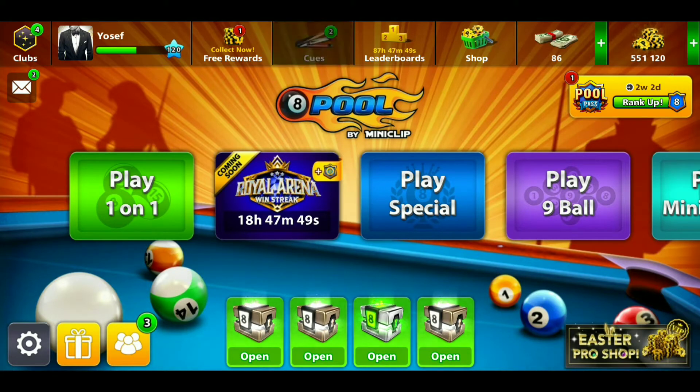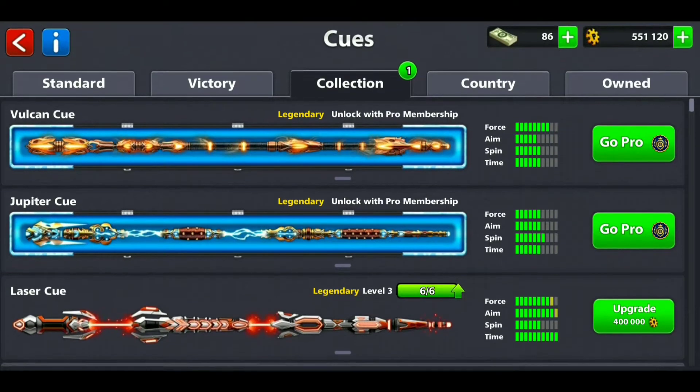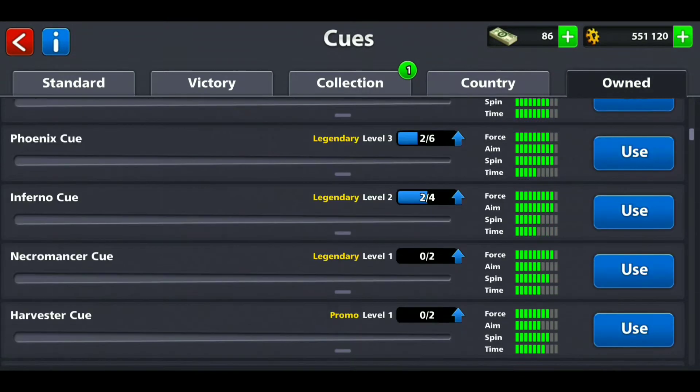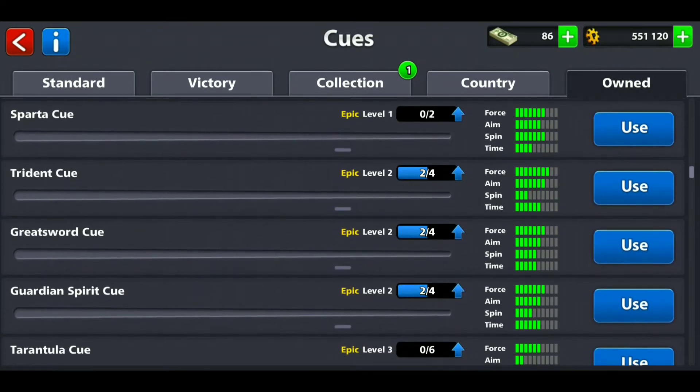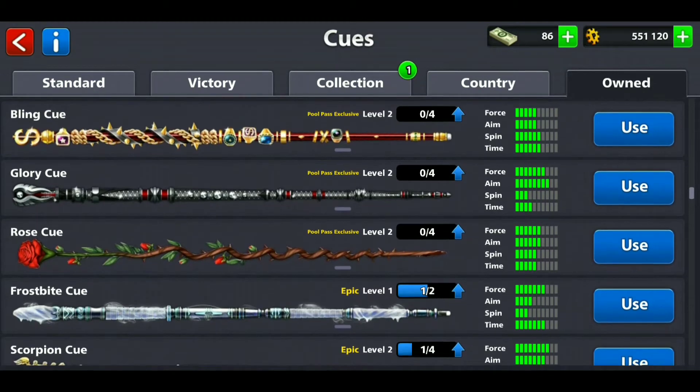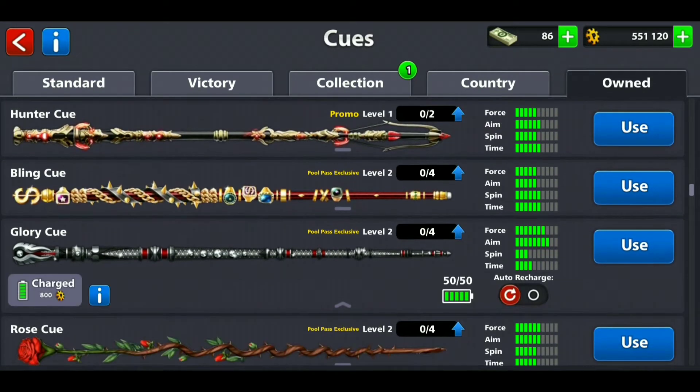The last pull pass was the Warrior Season, but if you guys remember I made a video where I tested out the Rose cue. I tested out that cue, and honestly I literally forgot to test out this warrior cue, so I'm still gonna save that for another video.